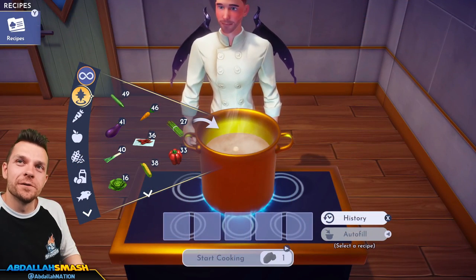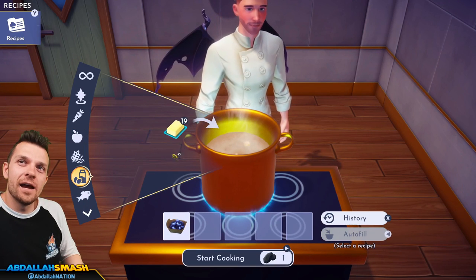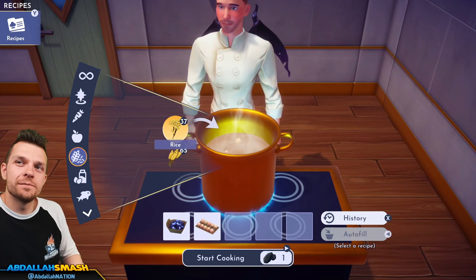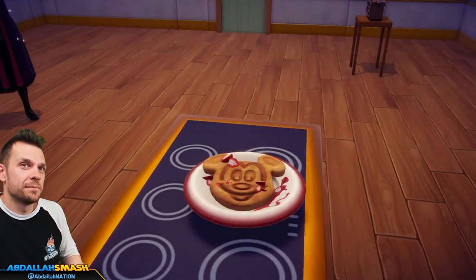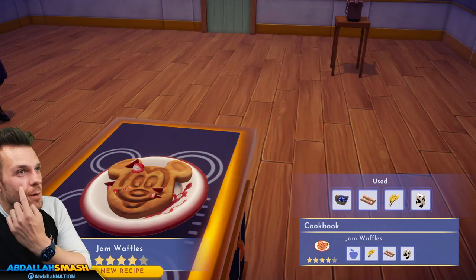We're making jam waffles: fruit, eggs, wheat, and milk. A little strawberry all over the face — you got a little something right over here, Mickey!